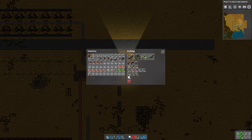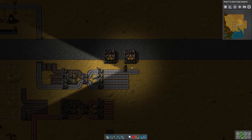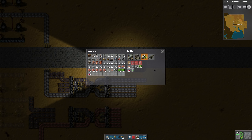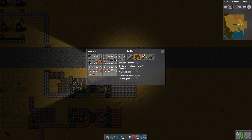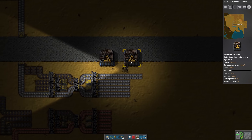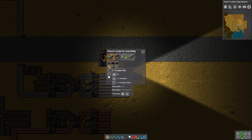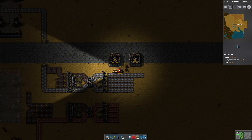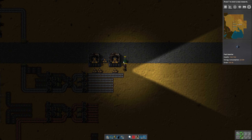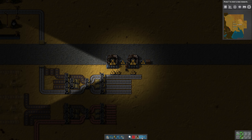Before we get too much further, I want to start automating belts. Let's make some blue assembly machines because they're faster. To make belts we need gears and iron plates. Now that we have a bus, we are going to be using belts like crazy — which is why this is a very temporary setup just to get us going.